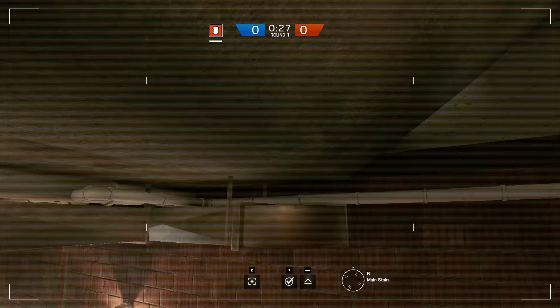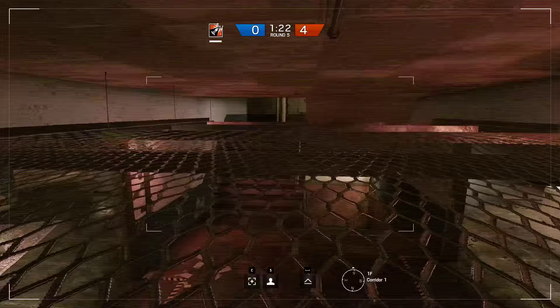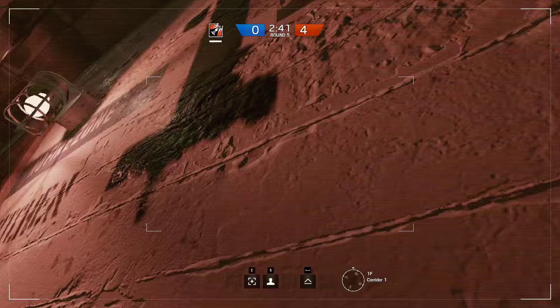Here's a well-known spot that can be really useful if you planted the bomb and roamers are coming back to defuse it. Here is a not-so-well-known spot that can be really useful because you can see the entirety of the first floor's hallway, which will be constantly used by enemy roamers. If Ubisoft considers the first way I got there a glitch, here's another way you can get there so you'll be able to reach it even if they patch it.